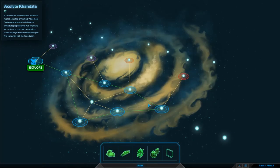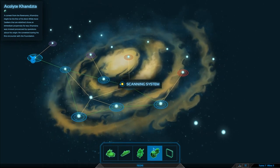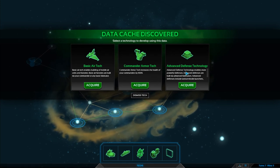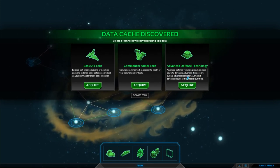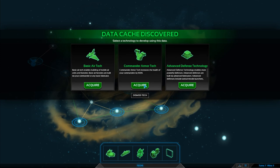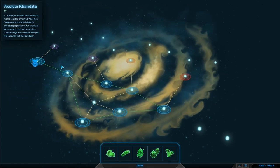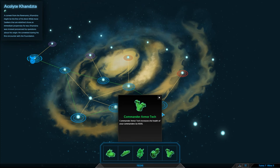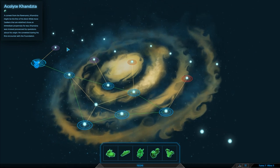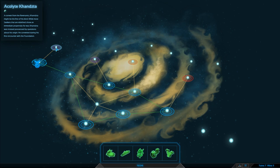I didn't even see what my efficiency was — it's all about the efficiency. Let's explore what tech we get: commander armor, tank, advanced defense — more powerful defense. I don't really need that in single player, but I'm sure when I face real players it's going to be a must. Thank you very much for joining me for this one, ladies and gentlemen. I will see you next time when we're going to continue going straight across here — and I will see you then!